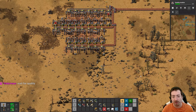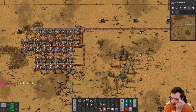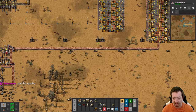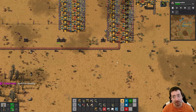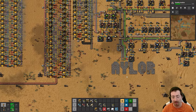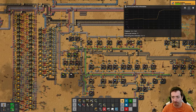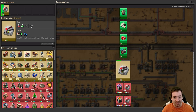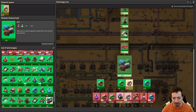Hello everyone, Crydex here, and welcome back to Space Age. We are having a lot of fun so far with this expansion, even though we haven't even gotten to space, though we're getting closer. In the last episode, we got chemical science done and queued up a few researches, so we've gotten through a few of them. Now we are working on the quality module research, which costs 10 times as much as the other modules.